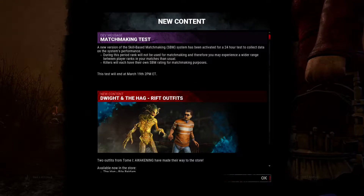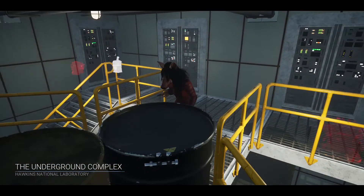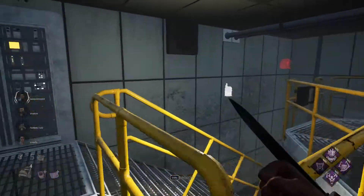So I have a very specific plan to make some of these new guys a little bit mad. They sent us to Red Forest — they burned an offering for Red Forest, and we got sent to Hawkins. I have never seen that happen before.